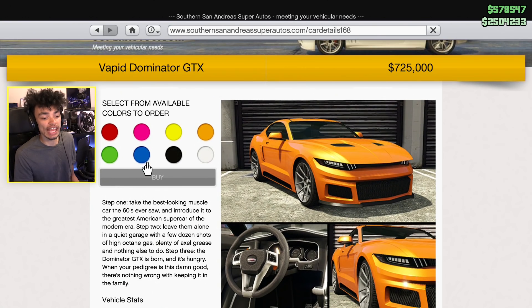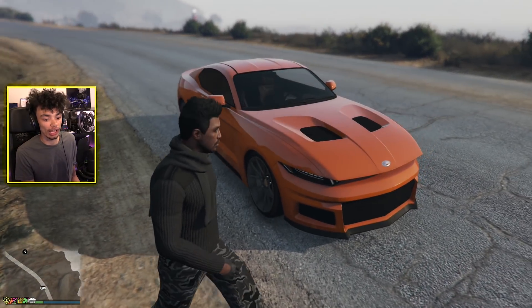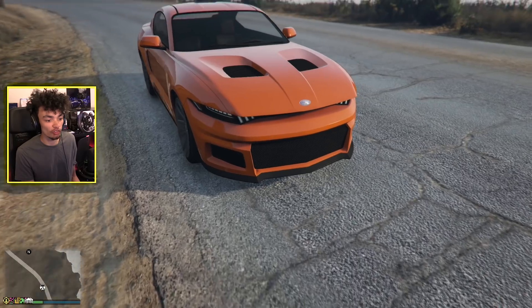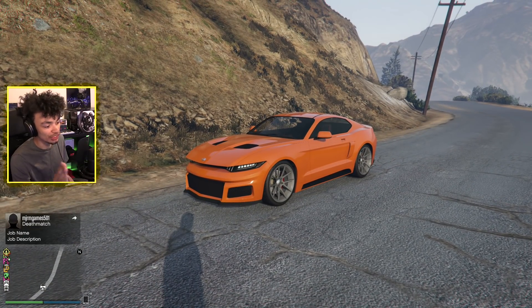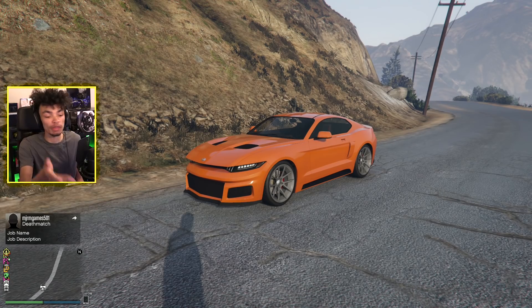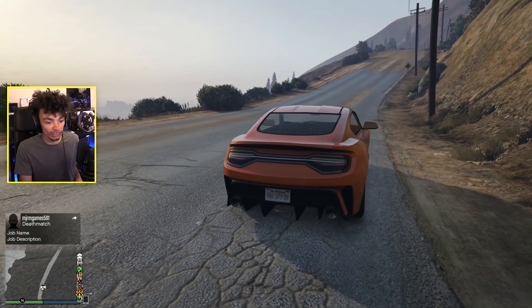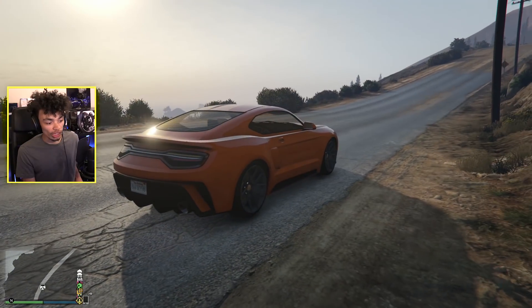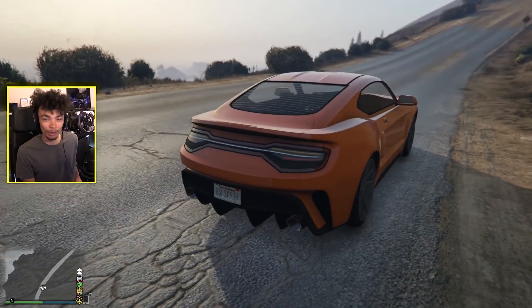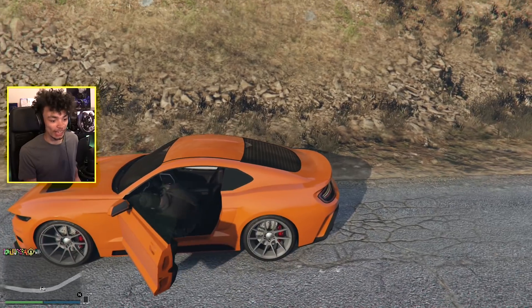We're going with the Vapid Dominator GTX. The Vapid Dominator is back with a GTX model and it looks absolutely amazing. We bought it in a nice orange to start us off with. You already know exactly what this is. If you don't know what this car is, you're not American. It's a Dodge Charger — a little bit of a weird Dodge Charger. The lights are debatable whether they actually look nice, but overall I think it looks really cool. It looks more like a Dodge Dart at the back, which is fitting because it's also one of their cars.